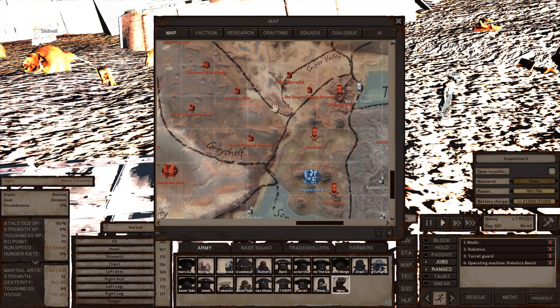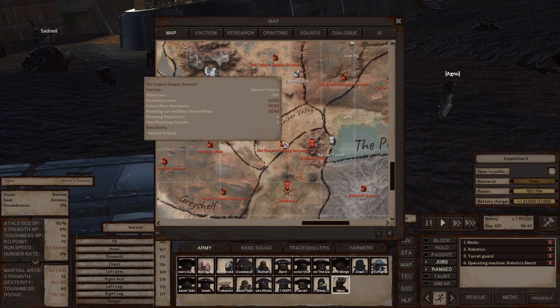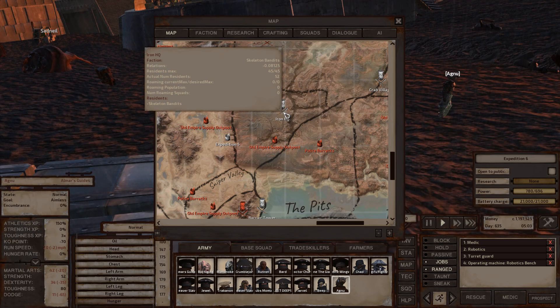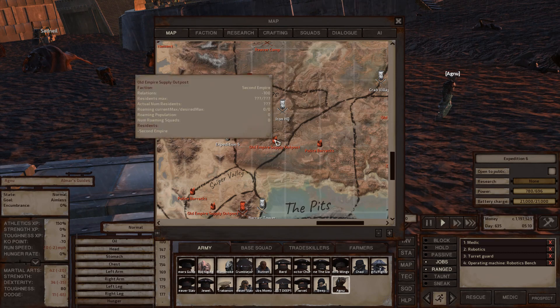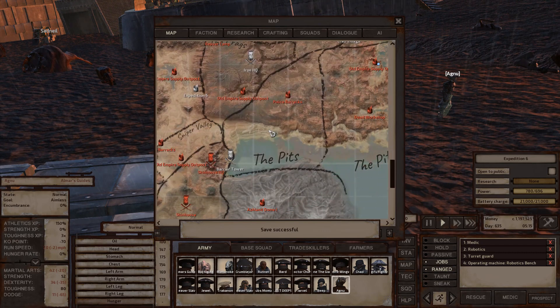Sniper Valley has police barracks with police skeletons. Old Empire Supply Outposts here contain masterwork and specialist quality armor, sometimes two or three edge type one to three weapons, and a wide variety of other loot and trade skill items. The Crags has Iron HQ — the headquarters of the Skeleton Bandits — whose leader Elder carries a me-too quality ringed saber. There are also old empire supply outposts there with good loot.